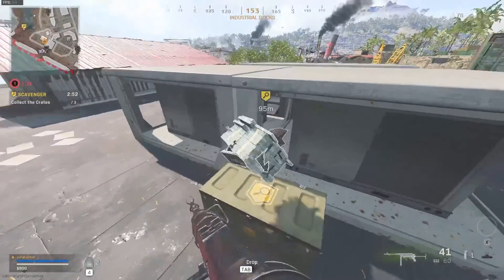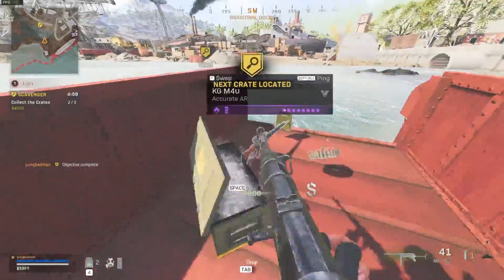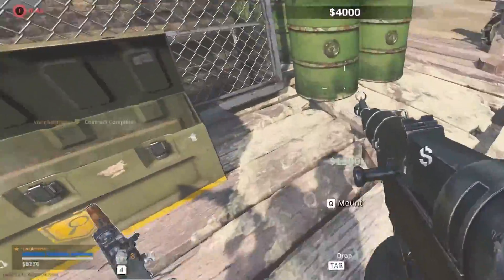The next contract is the scavenger. The scavenger is a great way to pick up loot and make money at the same time, because it gives you the location of three supply crates back to back. These supply crates contain not only loot such as guns and ammunition, but they also contain money. And by the time you finish looting all three supply crates, you get even more money.